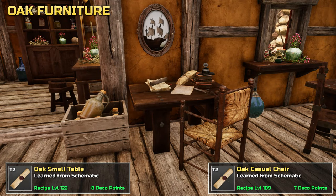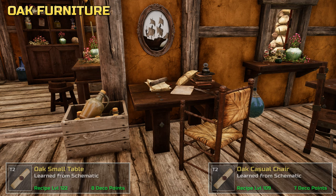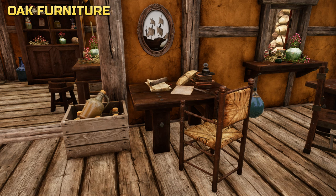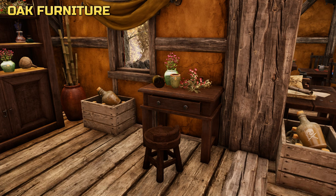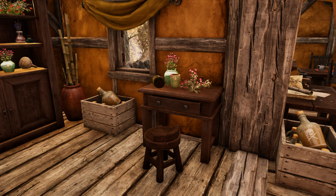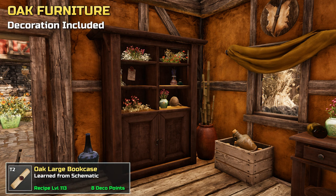A small table and casual chair. A desk with a bar stool. This is the large bookcase.